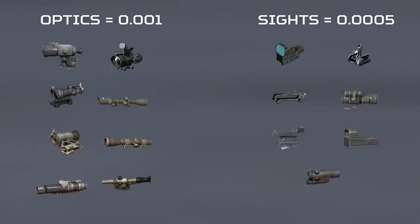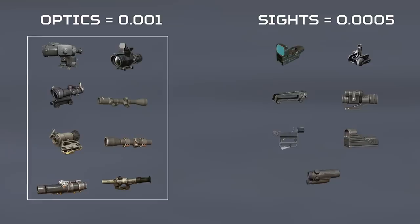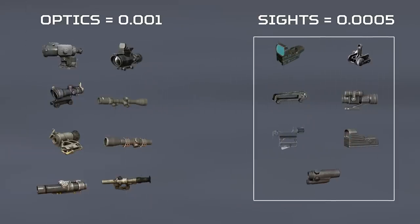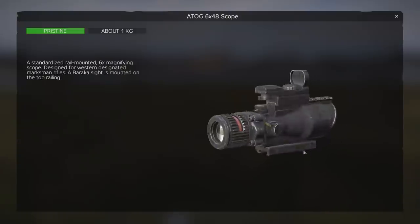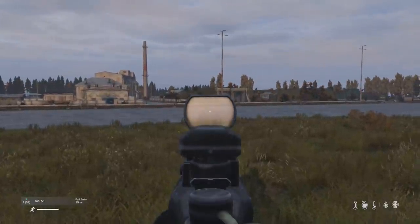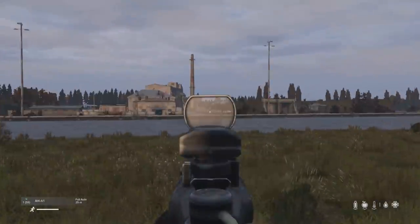To clarify the difference between an optic and a sight in DayZ: an optic has a magnification stat, whereas a sight does not. All attachments with a magnifying stat reduce dispersion by 0.001, whereas sights that don't magnify reduce dispersion by 0.0005. This is important because optics are twice as powerful as sights. The x6 ACOG was also added in this patch, which can cause confusion as it has both a x6 zoom optic and a Baraka sight — but after testing, it is considered an optic.